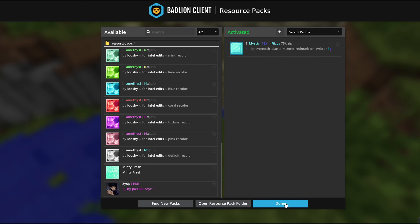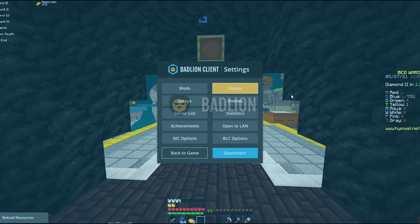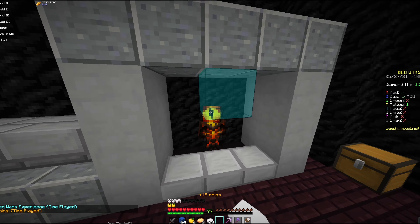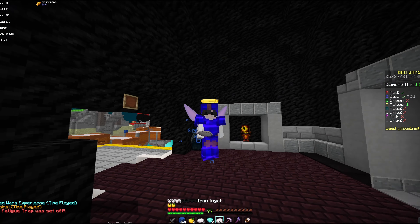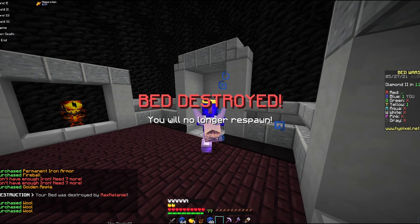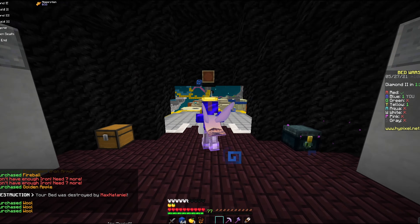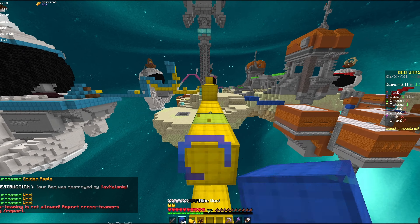The next pack is probably Mystic 16x — it's Fizzy's 75k pack. It's a pretty good pack, I really like it. It's clean for bedwars, clean for playing. As you can see, very clean pack. And we're about to lose our bed, so hopefully we don't die. I really don't want to lose in my first game but it is what it is.